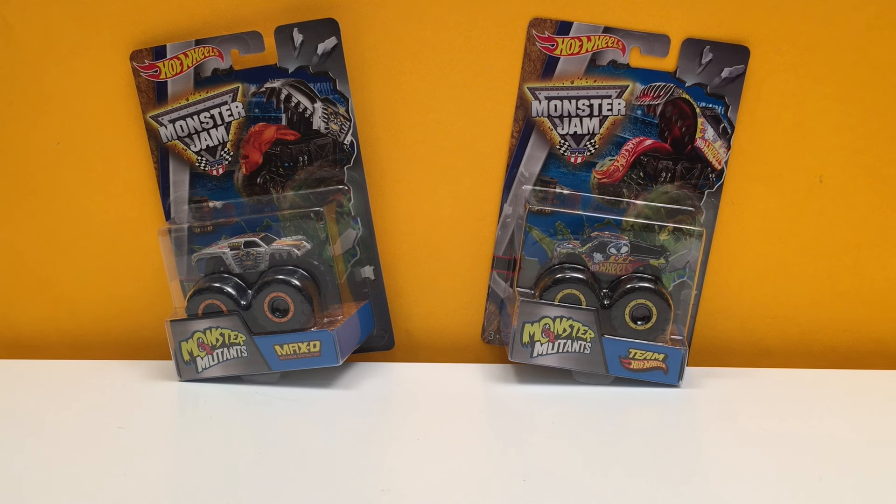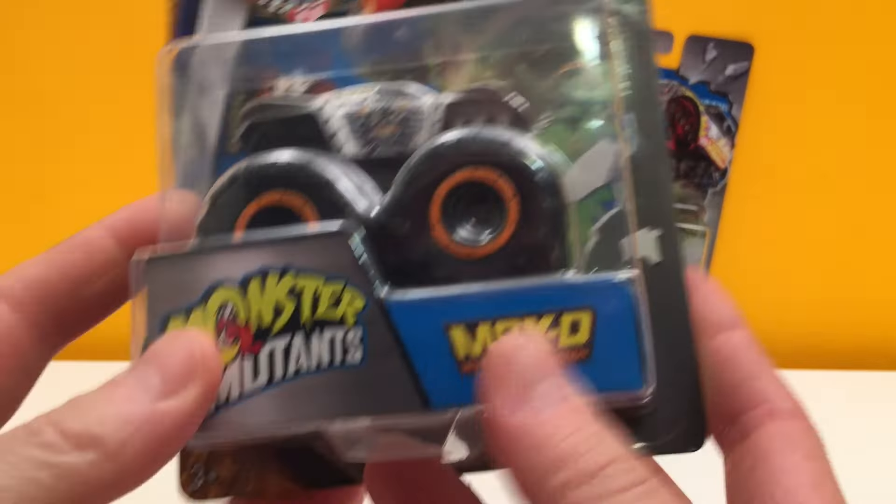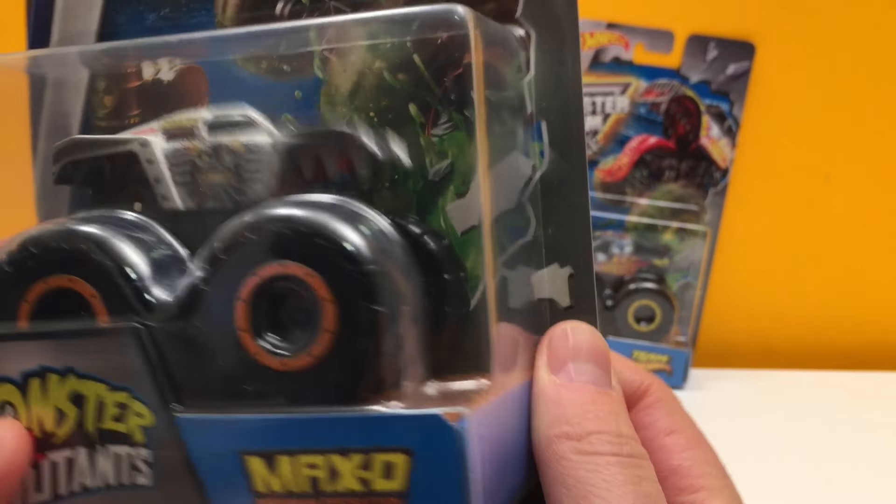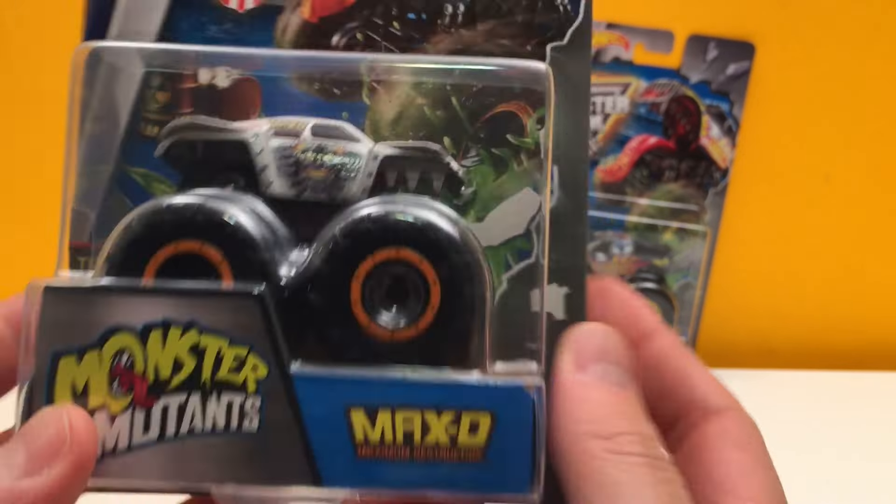Hey guys, Toy Tester Tom here, and today we have two more Monster Gem Monster Mutants. We've opened up a few of these before and they're pretty cool little trucks with great features you don't find in other trucks. They're really cool looking. What's great is it brings out the monster — look at that, you got something hidden in there. We have Max D, and it shows some of the others: El Toro Loco, Max D, Monster Mutt Dalmatian, and Team Hot Wheels.